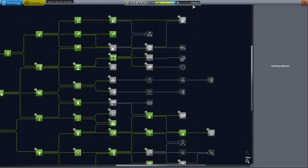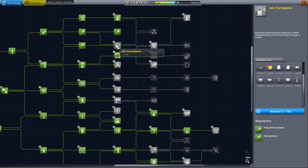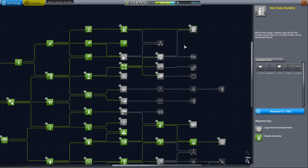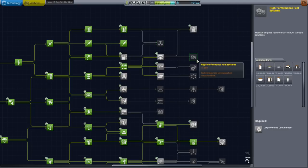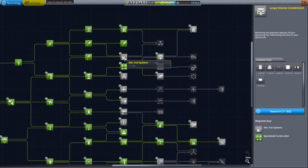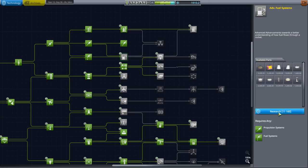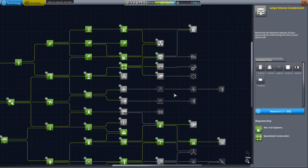First of all, let's spend some of the science. We've got a thousand and ten science. Well, if we're going to toss in real solar system we probably need the bigger engines and the bigger tanks, right? So maybe nuclear propulsion as well. I think that would be a good thing to do.